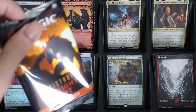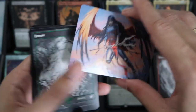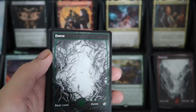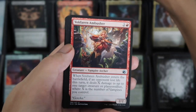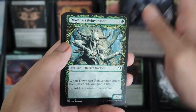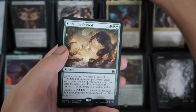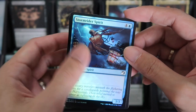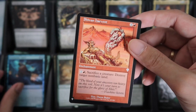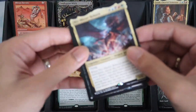So last pack for this 4th Set Booster Box for the Innistrad Midnight Hunt. We have Lysa. Homestead Courage. We have Bogdarin Ambusher for the Showcase. We have Dawnheart Rejuvenator. Candle Groove, and then Storm the Festival Rare. And the Foil is Storm Rider with the Lysgard, Shivan Harvest.